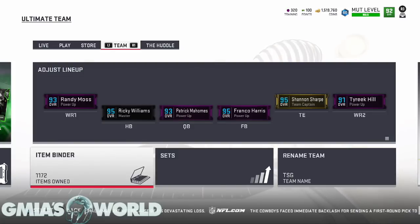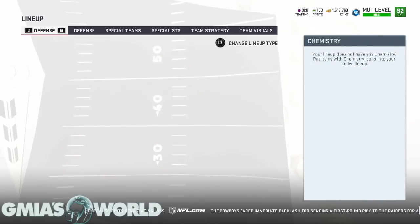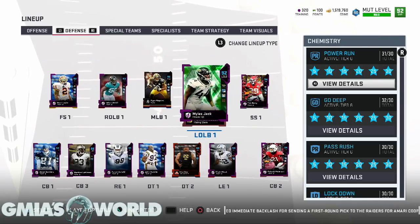What's going on everybody, welcome to G Myers World. What we're going to be talking about today is Anthony Barr returning from the Most Feared. Pretty much what happened was the hot hands chem does not work efficiently anymore with Miles Jack. Prior to the patch he was catching everything, doing everything he was supposed to do.